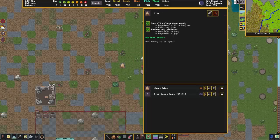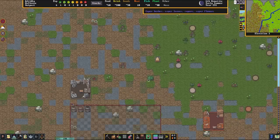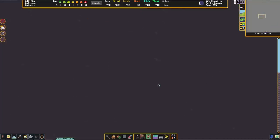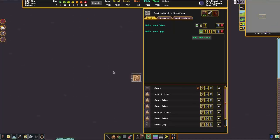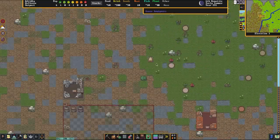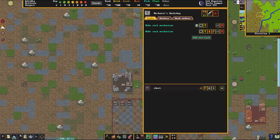While this beehive is doing its thing, there's something else I need to show you. We've constructed a mechanics workshop because we are going to need two mechanisms — we need to make a screw press next. Down here in the lower level we are also making jugs alongside some more hives. These jugs are going to be used to store our honey once we have honey that is ready to be harvested at the beehive.